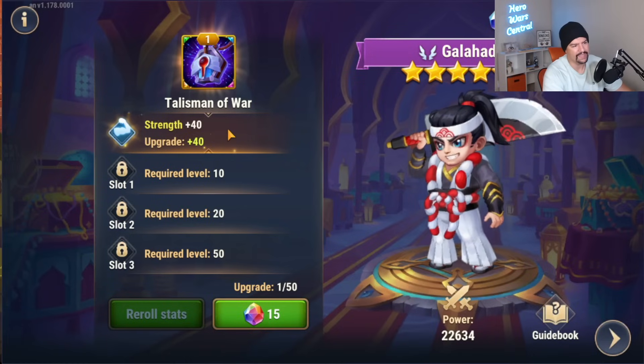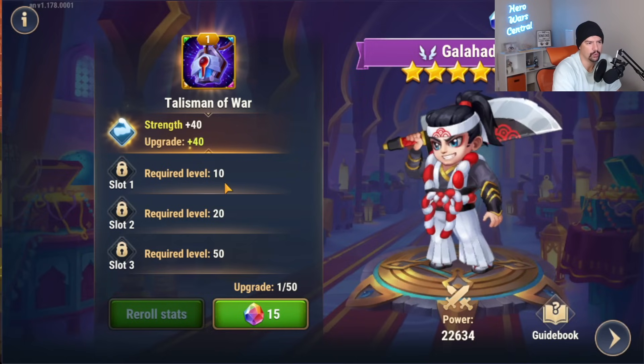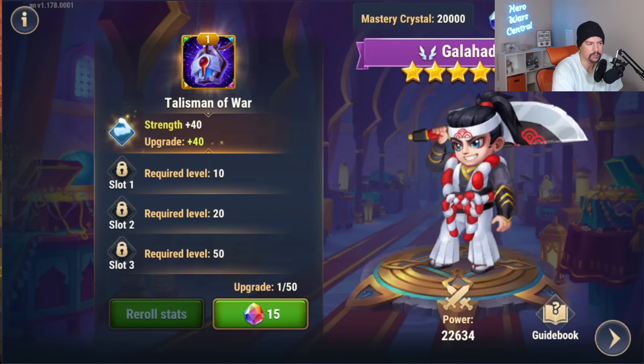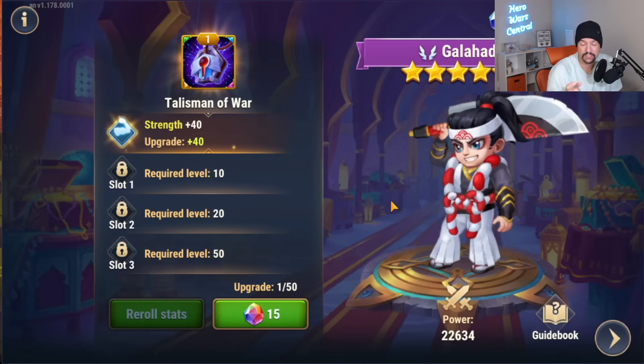The talisman of war provides strength as well as critical hit rating. You have a way to level it up using mastery crystals, and you'll have the ability to re-roll it using the cube material. So there are two resources you need to chase in order to level up and re-roll your talisman.